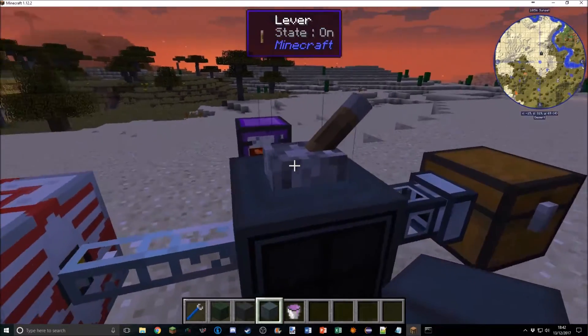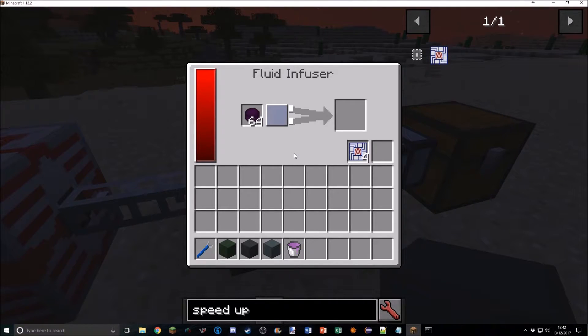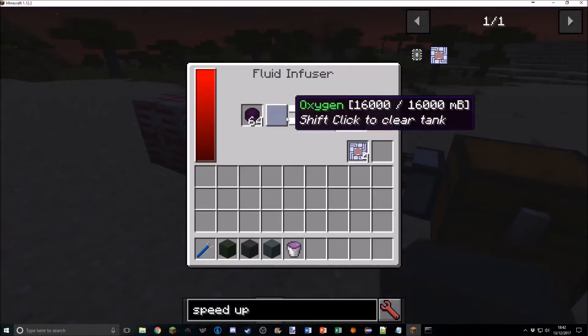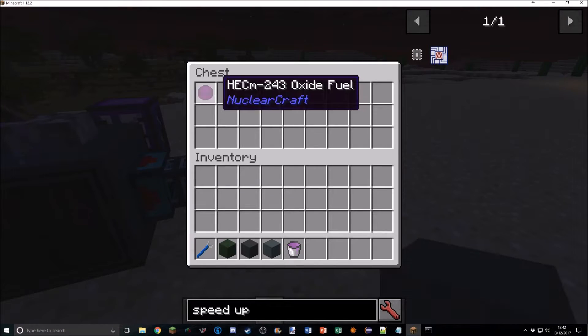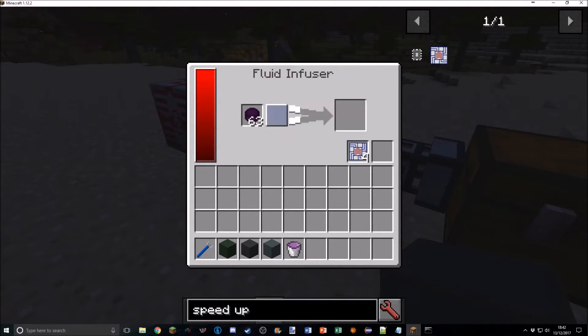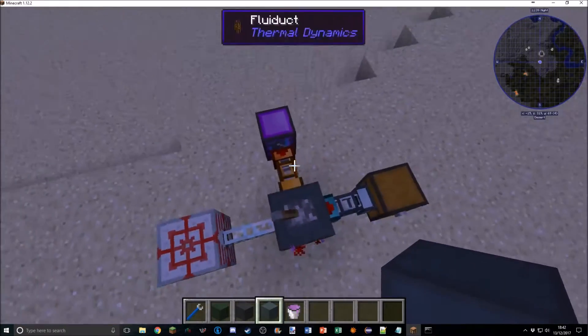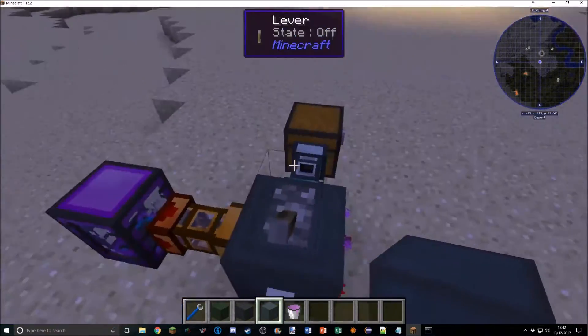Pipes and automation now work. Before, thermal expansion or thermodynamics pipes didn't play nicely with NuclearCraft blocks when they turned on and off — they wouldn't pull out completed products or refill the buffer. That's fixed. Also, IC2 cables used to disconnect when a machine toggled on and off — that's fixed too. This is really important because automation was basically impossible before; now it's fully possible.